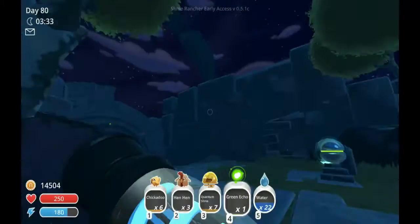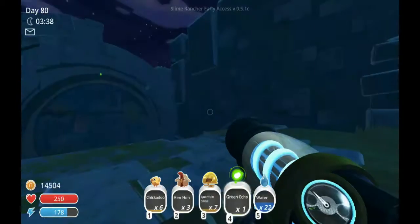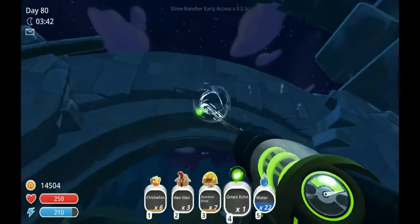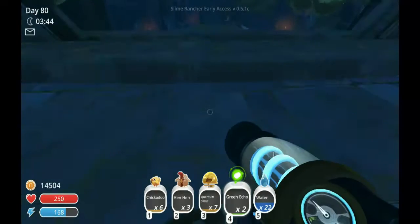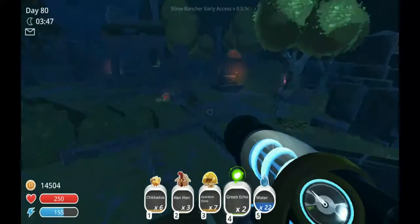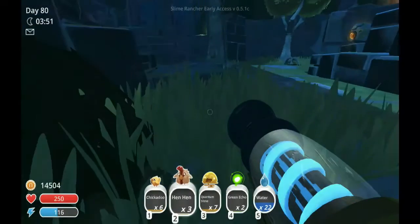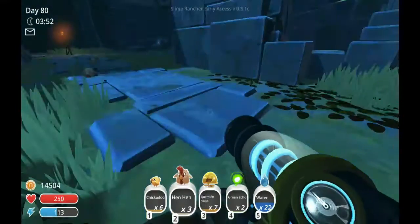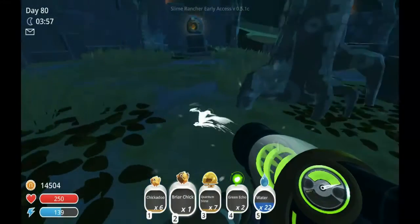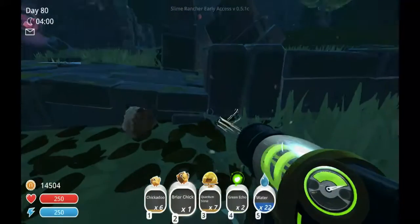There's another one here. I'm gonna show you — this is gonna be the prime place to put the teleporter to come straight here. Now we're gonna go back over into the moss blanket.